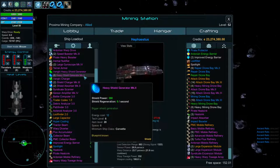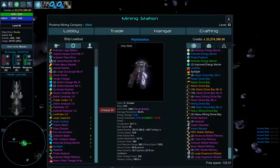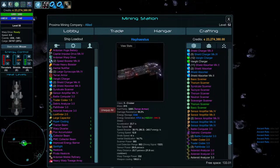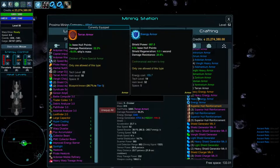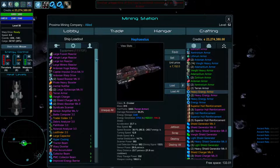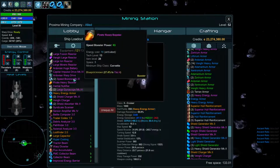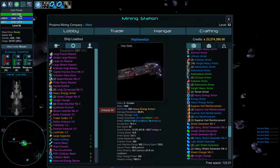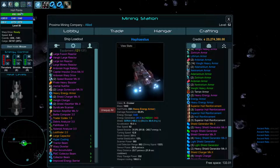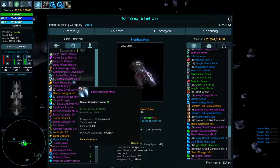To demonstrate energy armor, you have to remove your shield generators first since you can't equip it with them on. Once equipped, shields jump up incredibly high but hit points become very low. Some weapons in this game bypass shields and deal direct hit point damage, which can kill you very quickly — that's something to watch out for.